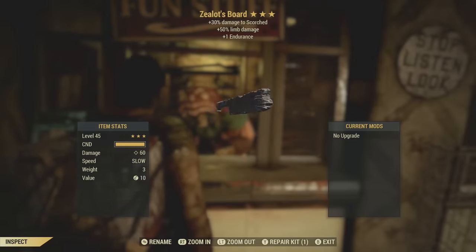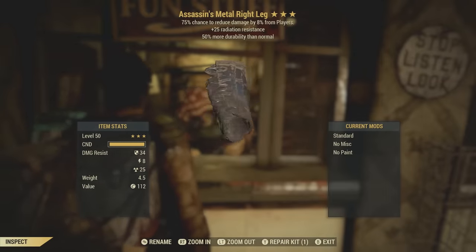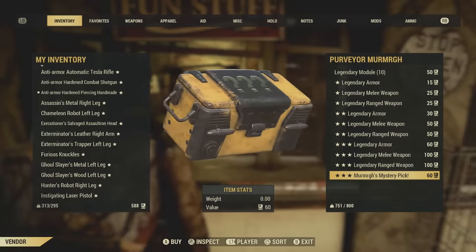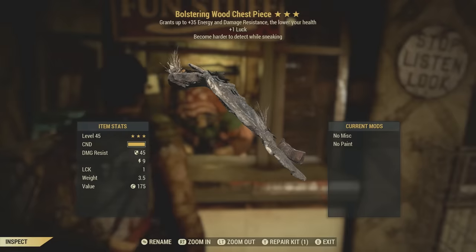Zealot's board — oh gosh. Assassin's metal right leg. Oh my gosh. So far these rewards blow. Hopefully you'll have better odds than what I'm having currently. A wood chest piece? Wood? I don't even want to look at that.